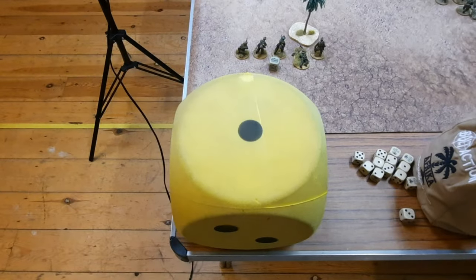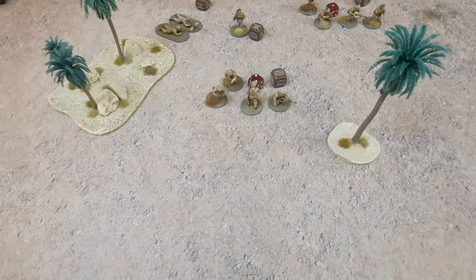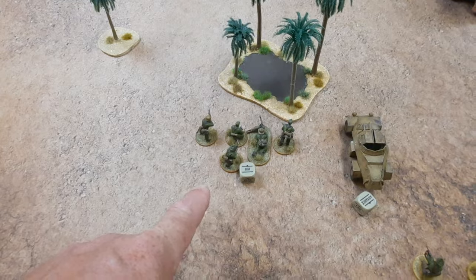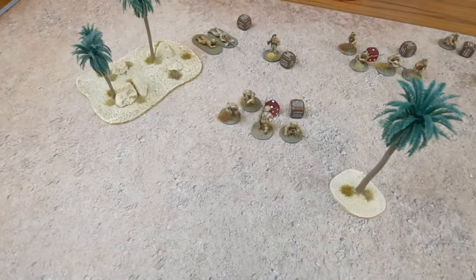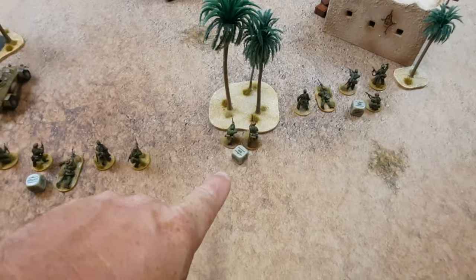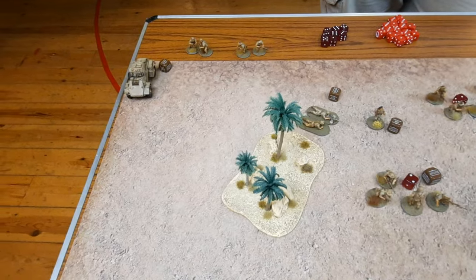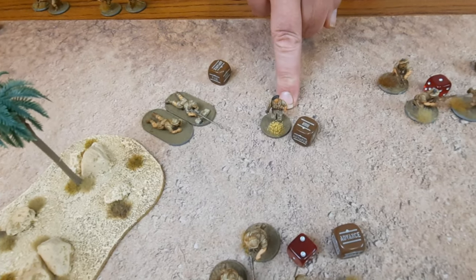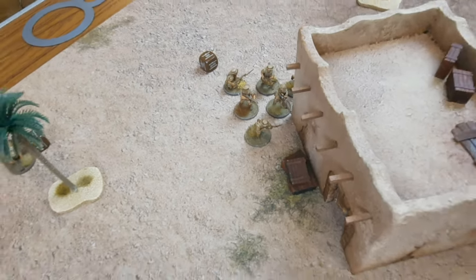So here's a summary of turn one. Jason ran a squad on — I was in range so I took a pop shot, put a pin on them and killed two. This squad advanced and shot them, putting another pin on and killing two more. My lieutenant ran on, this squad ran on, and my anti-tank ran on over here which kind of forced Jason's tank over there. Jason's tank took a pop shot at these but thankfully missed. Jason's got his anti-tank rifle, second lieutenant, forward observer, and sniper positioned up.